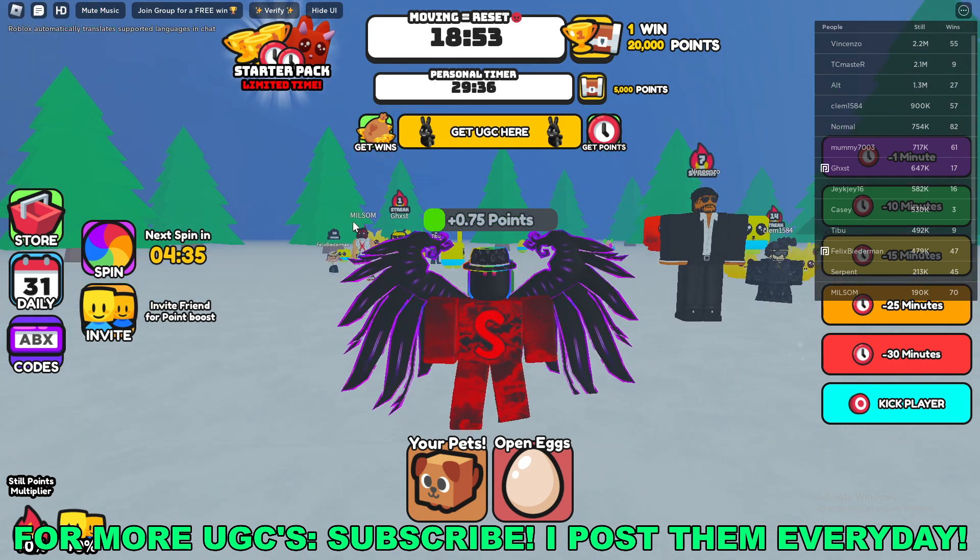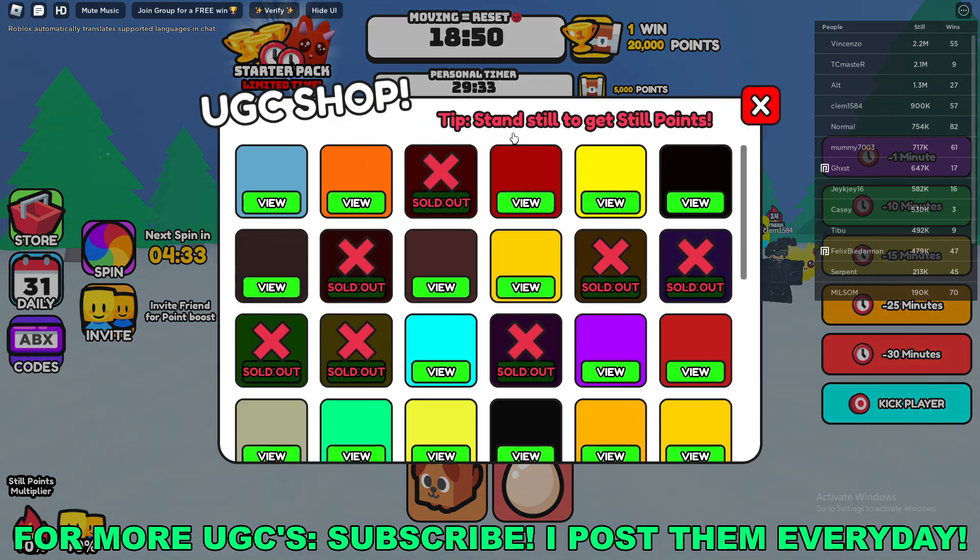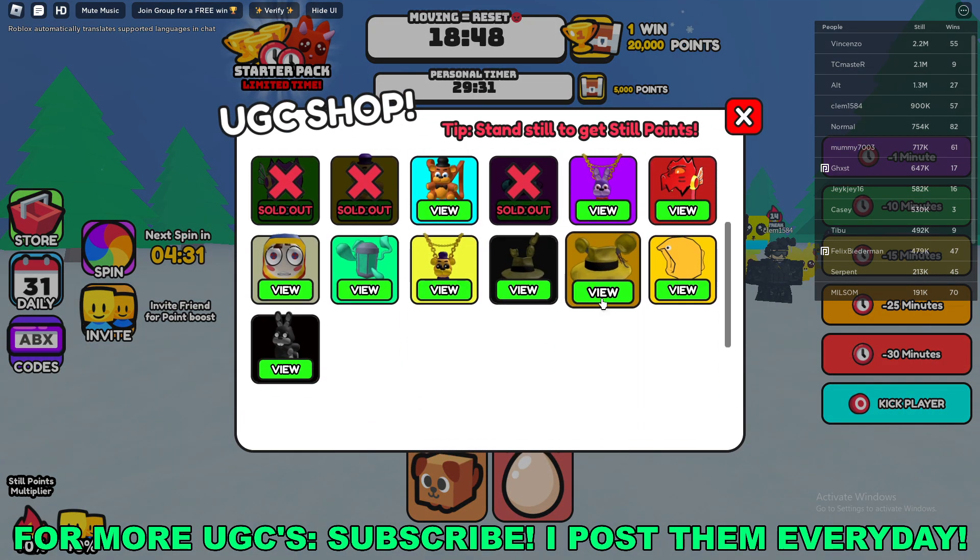Don't move once you're in game. Go to the top of your screen and click the yellow 'Get UGC Here' button. Scroll all the way down and you'll see the Golden Haha Fedora right there — click View.